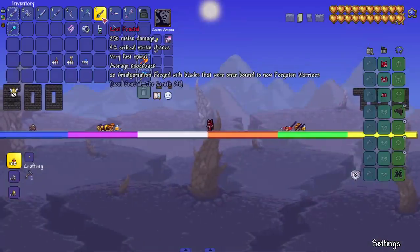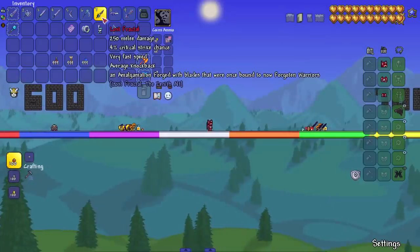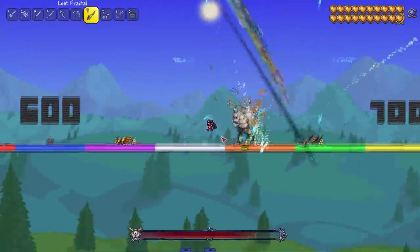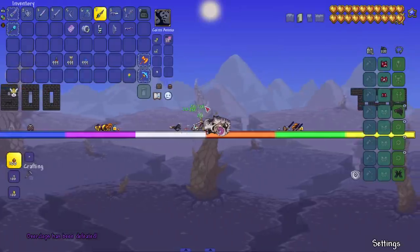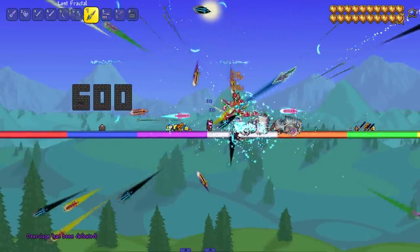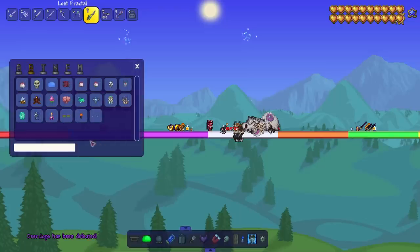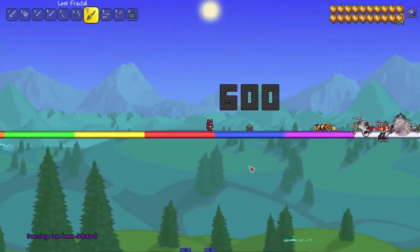Next up is the Lost Fractal — 'an amalgamation forged with blades that were once bound to now-forgotten warriors.' This is the Zenith alt from the mod. It shoots out cool little projectiles. We're going against the Deer Clops. I'm not even doing anything and it's already destroying — S-tier weapon. I love weapons where I just sit there. The left-click attack is very colorful, honestly might be cooler than the original Zenith. Visually insane and does great damage.